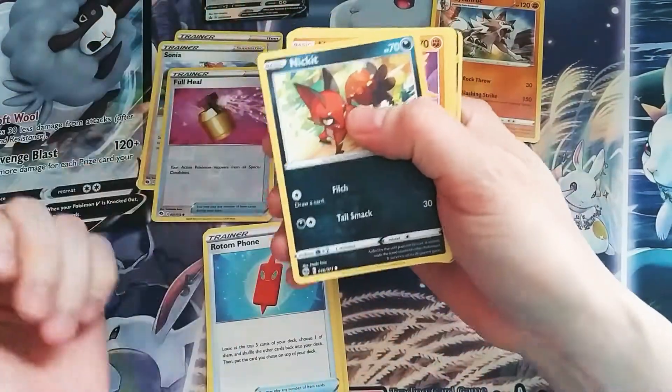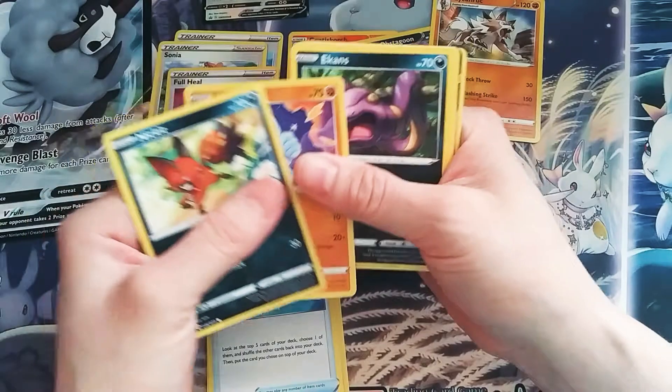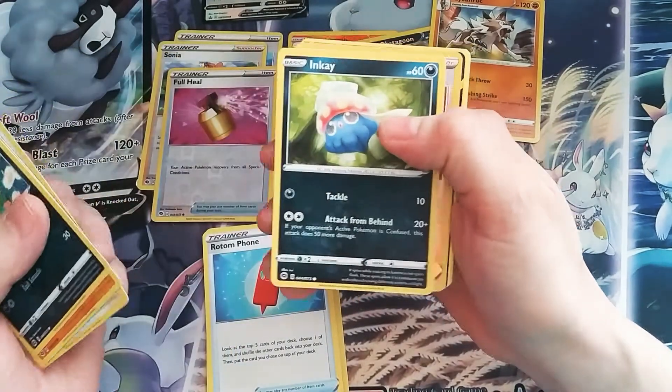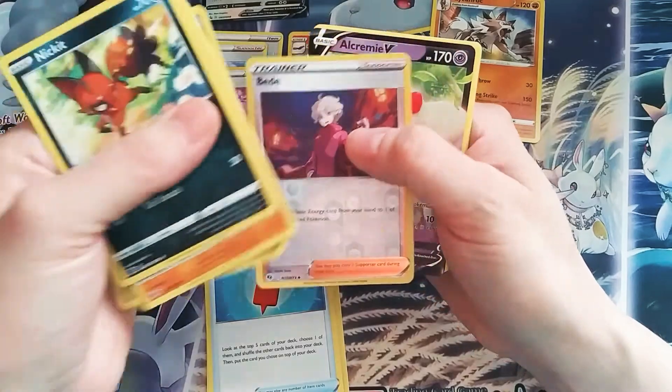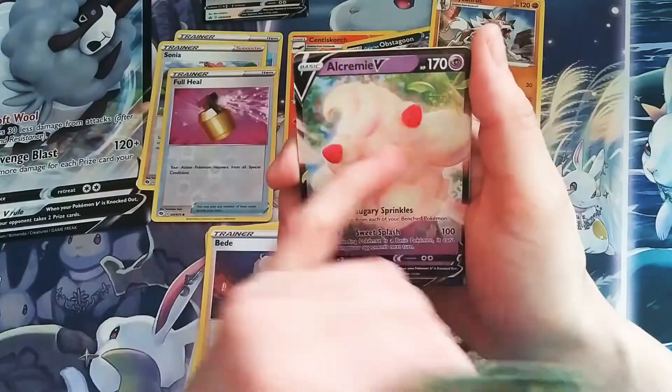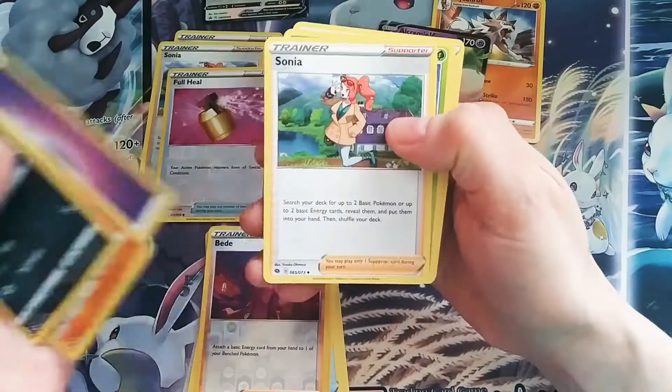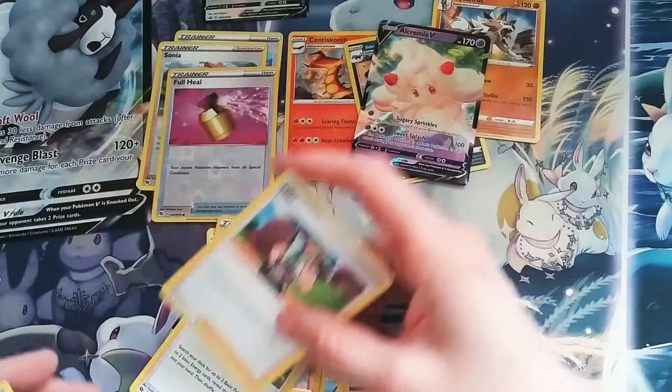We've got Nickit, Machop, Ekans, Swablu, Inkay, Bede, oh we have a V-Card and a Creamy, Sonia, Beedrill, and Milo.